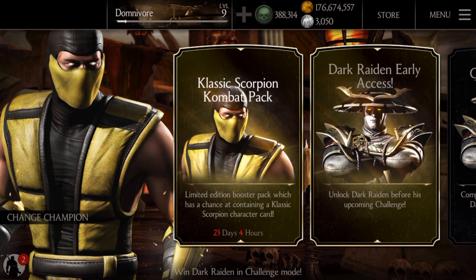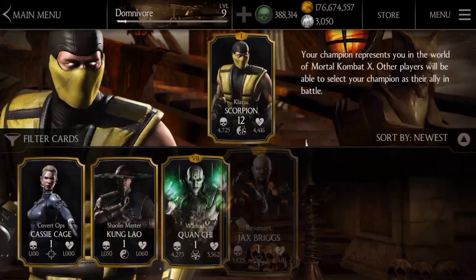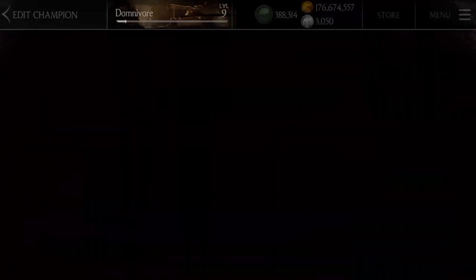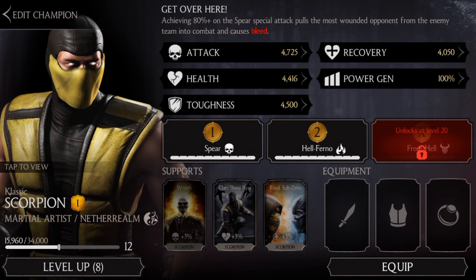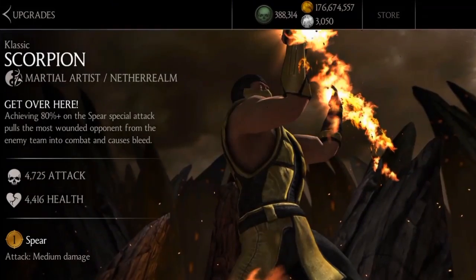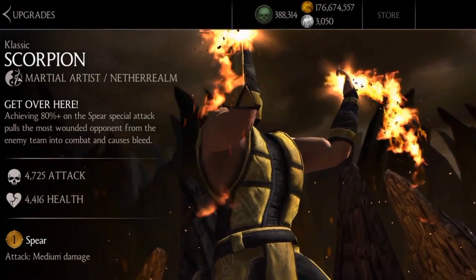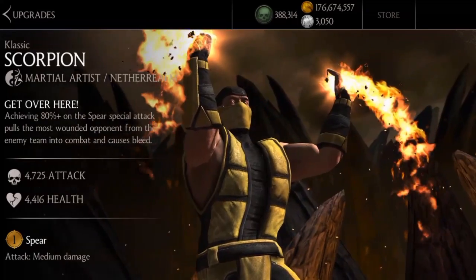It'll bring him in and you'll kick his ass. Reading the ability at the top: achieving 80% on the spear special attack pulls the most wounded opponent from the enemy team into combat and makes them bleed, which is just crazy and insane. I kind of love that. But overall, that's the only standout thing — he's not too good damage-wise.